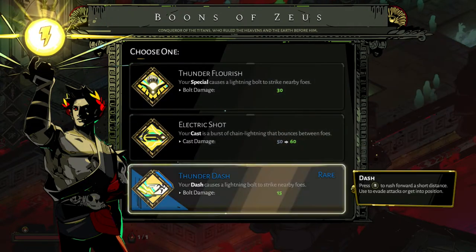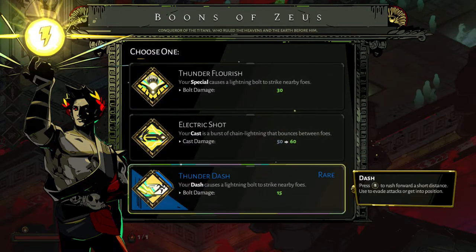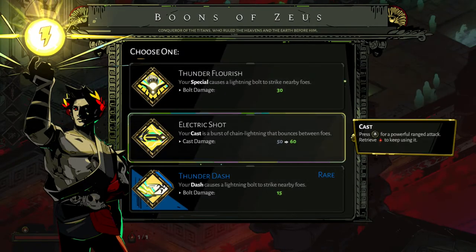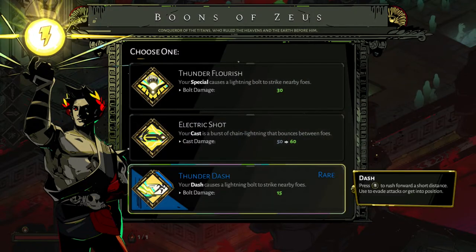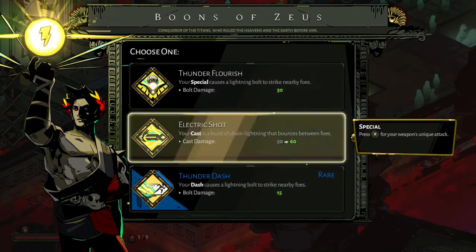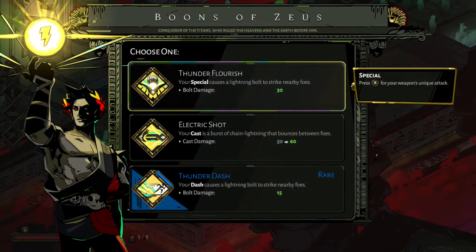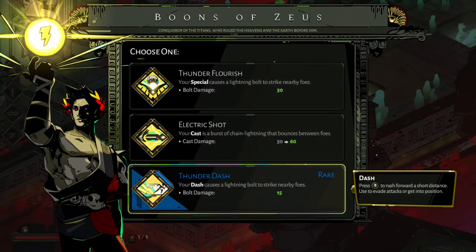You'll note here that now we're starting to see rarity between the boons. Rarity, as far as I can tell, can increase the starting damage or passive ability of a boon. I also think the higher the rarity, the longer it takes before the drop-off of upgrading it becomes ineffective. But that's mostly speculation on my part.